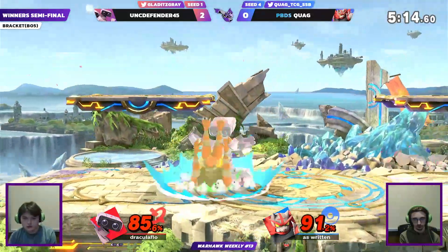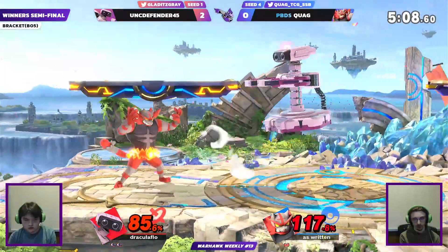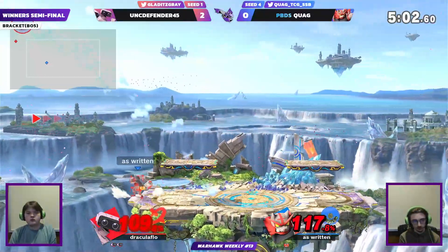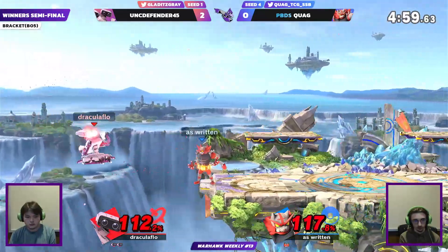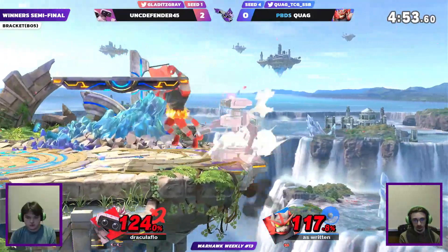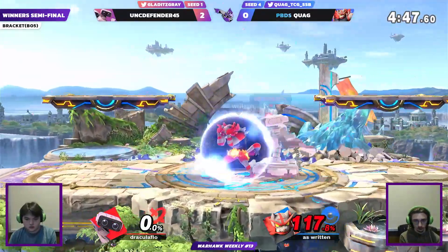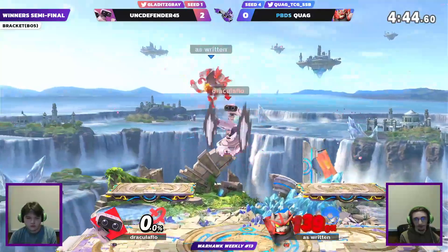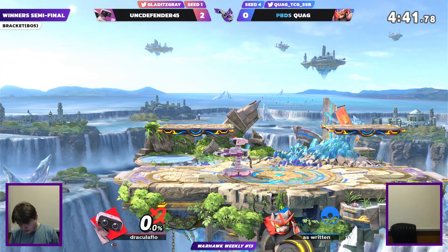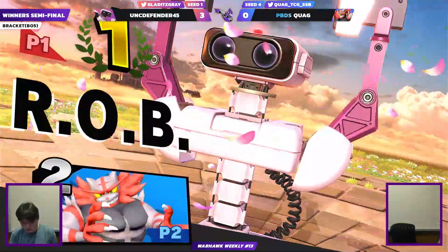Gray is digging a deeper hole for Quag — it's getting difficult to get out. Both players know who has the momentum. That Side-B just barely didn't connect, but the back throw puts ROB off stage at kill percent. A very good parry — perfect timing — and that IB will kill for sure. Up air, kill sparks once again for whatever reason. Game, set, and match three — oh! — to Gray. It never quite felt out of anyone's realm.